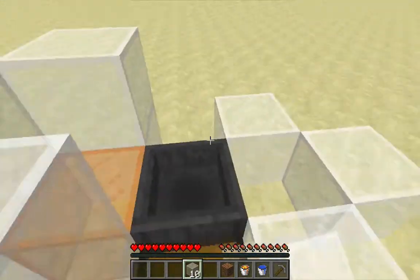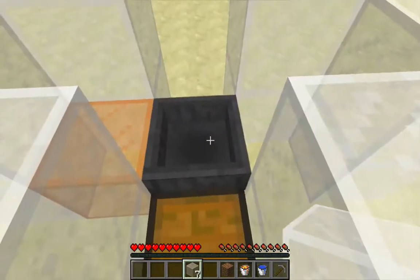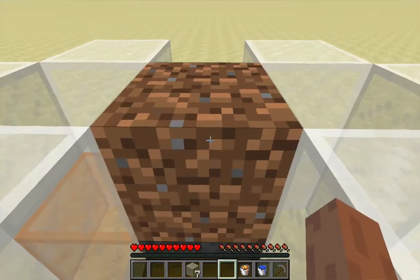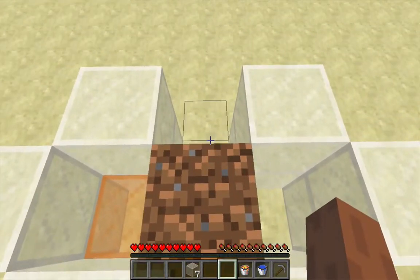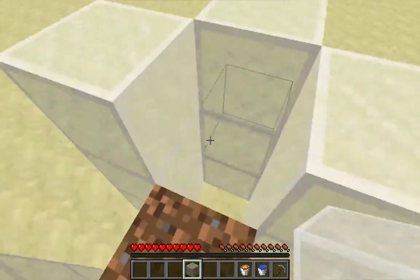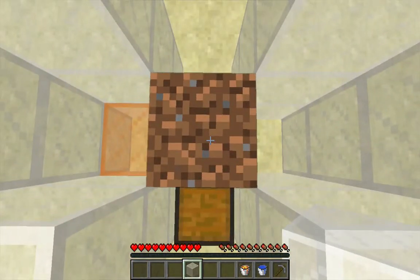Place a second layer of the outer building blocks, and place the junk block directly on top of the hopper. Place a third layer of outer building blocks, and then place the last building block on top of the junk block.